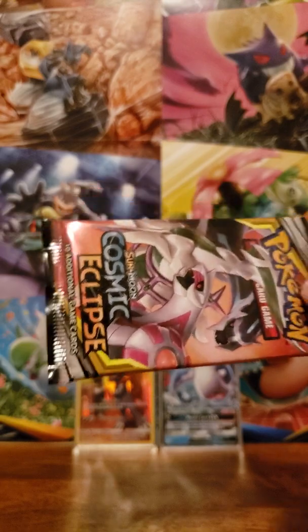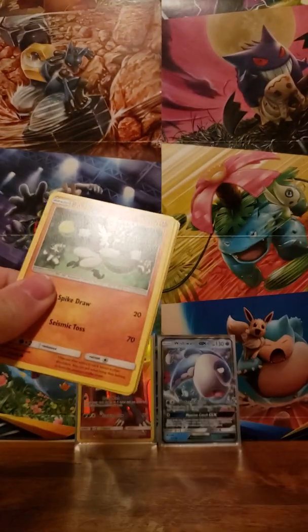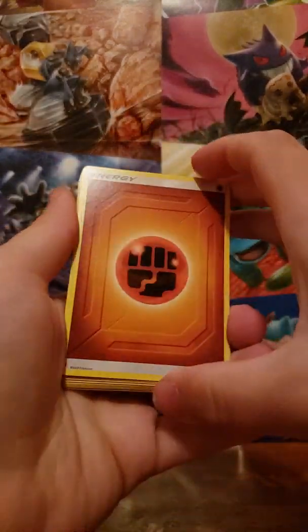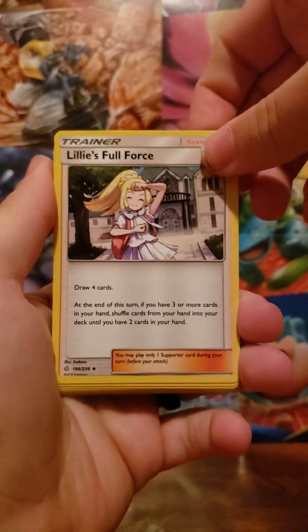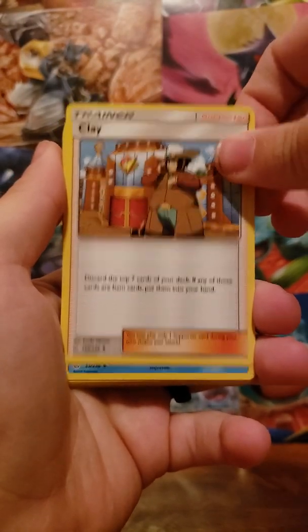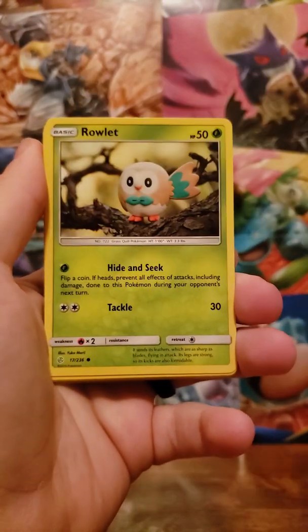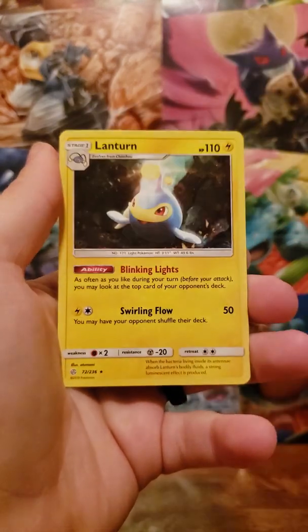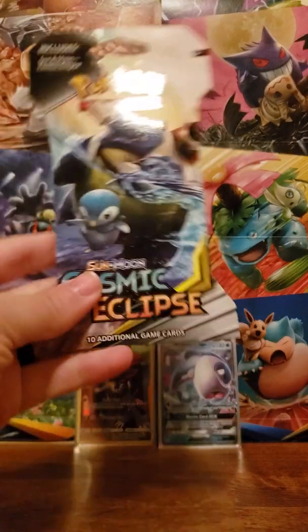Started off with a Tag Team Davies here, which had the God Trio inside. Fighting energy. Lily's Full Force — haven't seen that card yet tonight — or this one, Clay. A Prinplup, Passimian, Rowlet, Lillipup, Skorupi, Pikachu. Reverse is a Palpitoad. And a Lanturn for the rare. At least we haven't gotten any duplicate rare copies yet — so that's very nice.